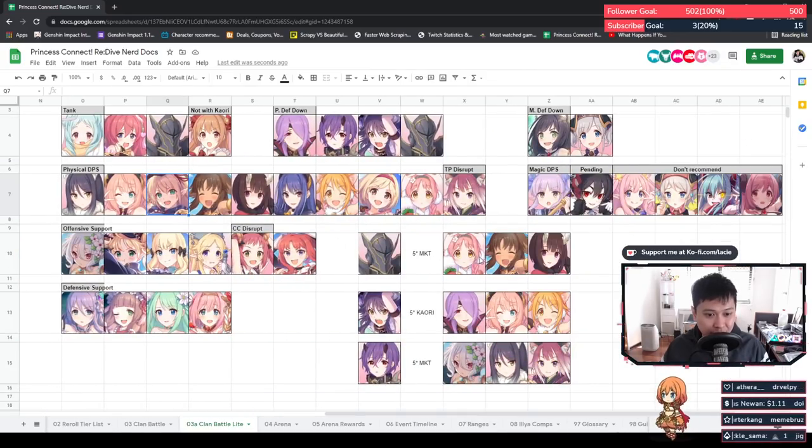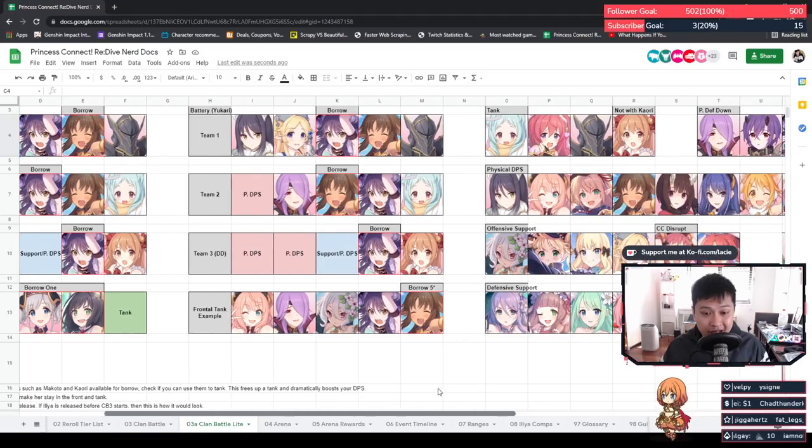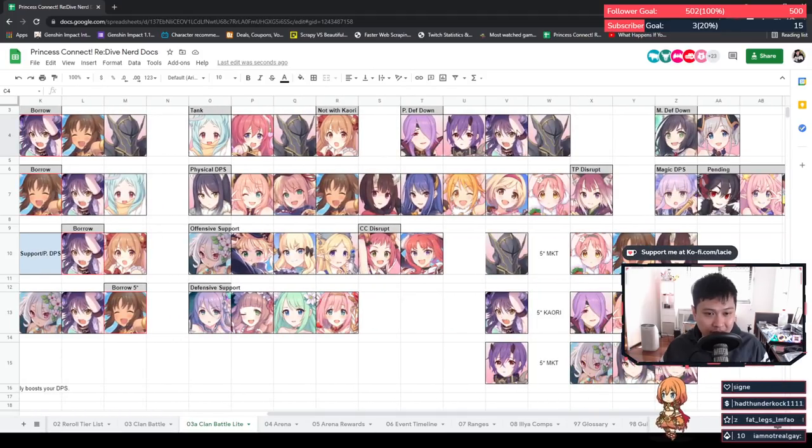If you have Arisa, she could replace Mimi or any other physical DPS — for example, if your Tamaki is leveled up but Hiyori is still two-stars, you could use Arisa. I think it's around mid-to-late game where you'll start getting a lot of these comps together. Even if you can't pull Sarin, you should be farming her every day since she now has two nodes. She's the three-star that should definitely be included, whereas Makoto and Jun unfortunately are not farmable, which is why re-rolling for them is so important.